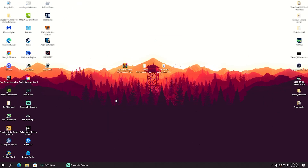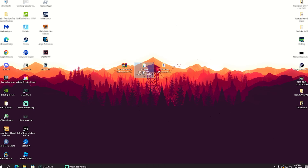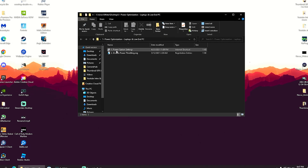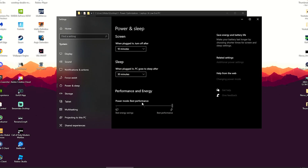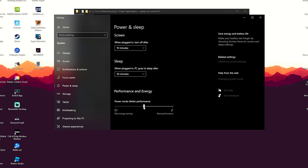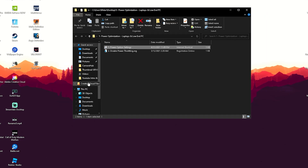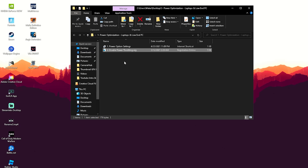Once you've got it on your PC, right-click and extract it all. First we're going to look at power optimizations — especially for laptops this is really good. Click on power option settings and at the bottom you'll see the performance and energy slider. Make sure to move it all the way to the right onto 'Best Performance'. Next, apply 'Disable Power Throttling' by clicking yes to apply it to your registry.